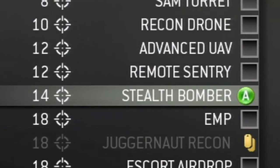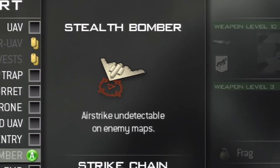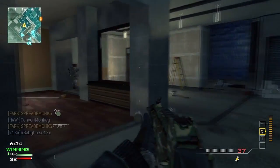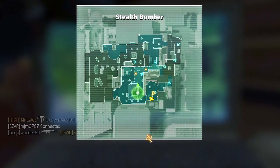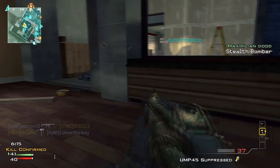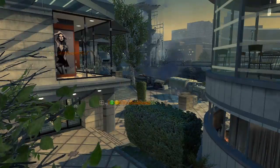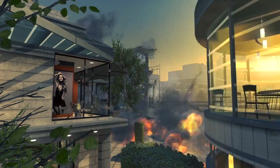Up next at 14 required kills is the Stealth Bomber. The Stealth Bomber is very similar to its counterpart in Modern Warfare 2 — you paint a select target on the minimap, specify the direction, and it quickly brings a wave of destruction that'll kill almost anything in its path. Unlike the majority of support killstreaks, the Stealth Bomber is one of the most effective at getting kills, but due to the amount of buildings and hiding areas in this game, you have to be very cautious about the position you select.